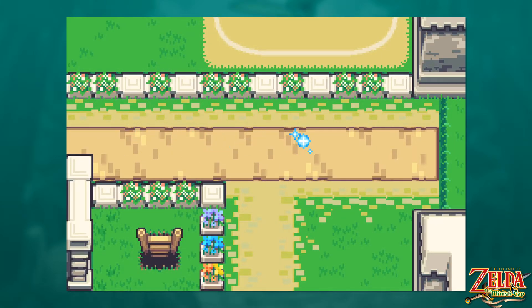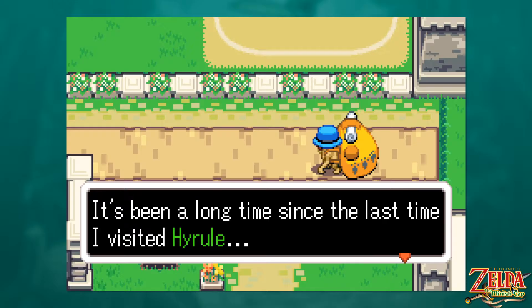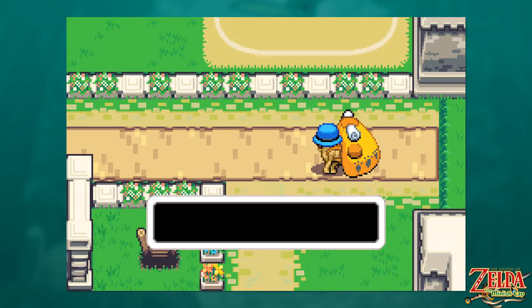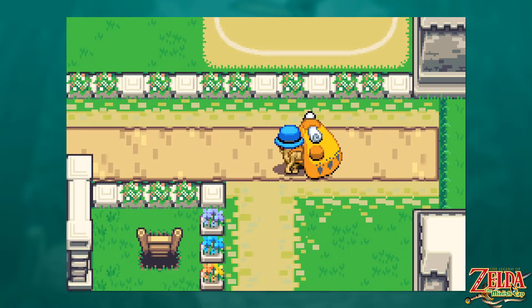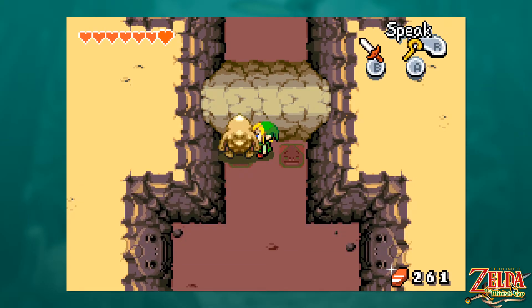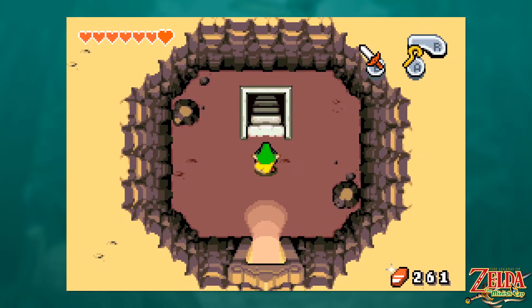I was worried the cat was going to attack us because of the butt wiggle, but no — we can't fuse Kinstones with this cat. The cat's name is Purry — that's a cute little name for a cute little kitty. So yeah, there are 100 Kinstone fusions in the game. I would very much like to 100% this game because I've never done it before. We're going to do our best.